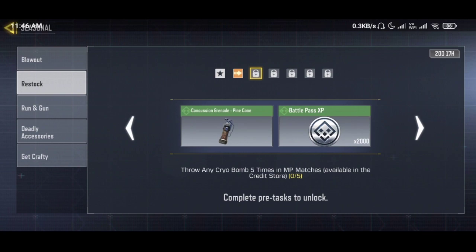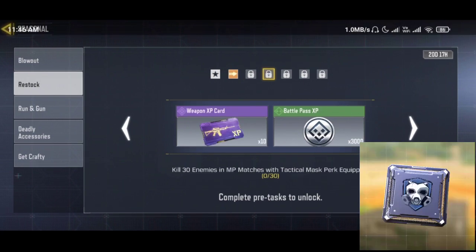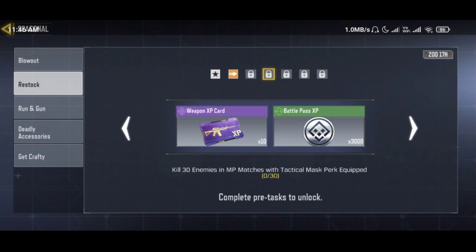Then you will add 2,000 battle points. In the third mission, you will equip the tactical mask and you will add 30 kills. You will use a hardpoint map - this is why you will add 10 weapon cards, then you will add 3,000 battle points.